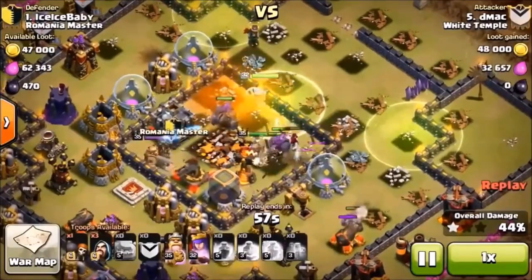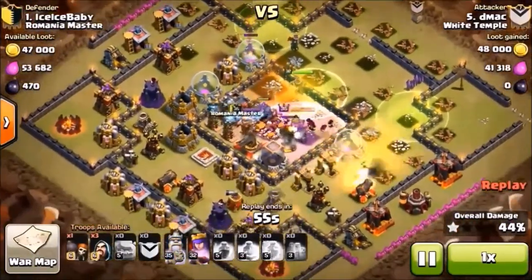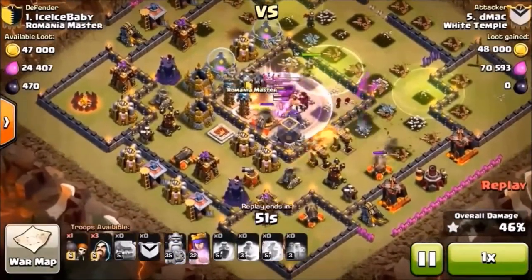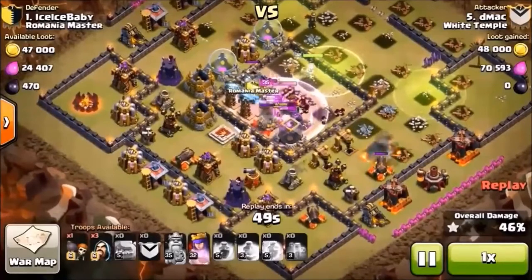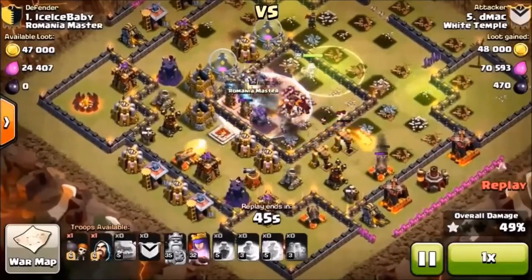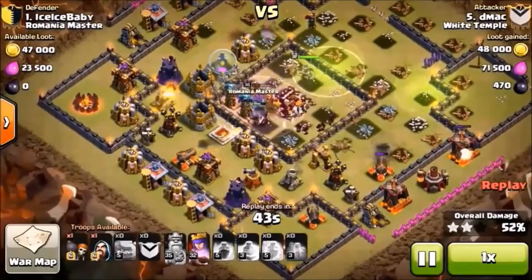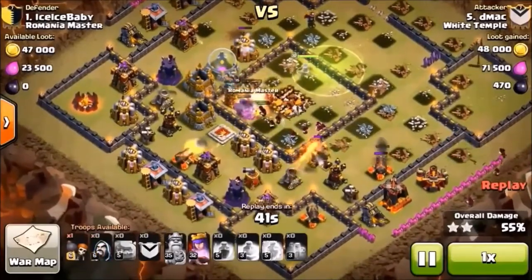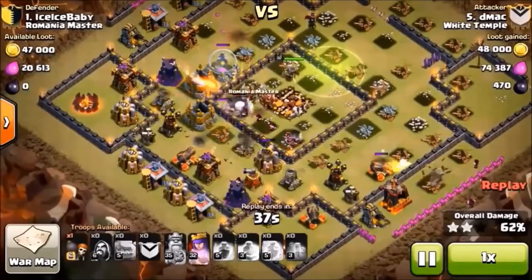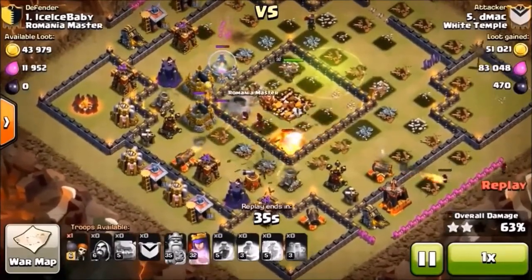The 50% part is probably the easy part because there's not a whole lot of walls to slow you down. We've got the town hall, a lot of wizards out there still behind the barb king, and a full golem. The archer queen is tearing stuff up on the back end. We're up to 58% with a couple of wizards cleaning up.